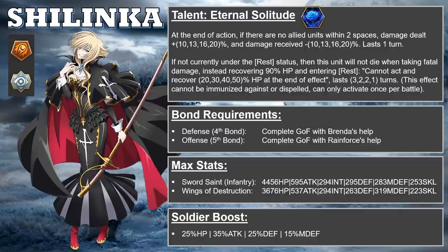Because of this second effect, in order to really use Shilinka, she needs to be six stars. Having a two-turn revival effect versus a one-turn revival is a huge difference. If you don't have a six-star Shilinka, she's very much not worth using. When she dies for the first time, she recovers 90% hit points, and when she comes out of the rest state, she recovers another 50%. So if the enemy can't kill her when she's at 90%, she'll come back to life at near full health. Note that this rest state can only activate once per battle — the second time she gets killed, she will die. Nonetheless, the fact that she can revive at least once makes her very annoying to fight against.